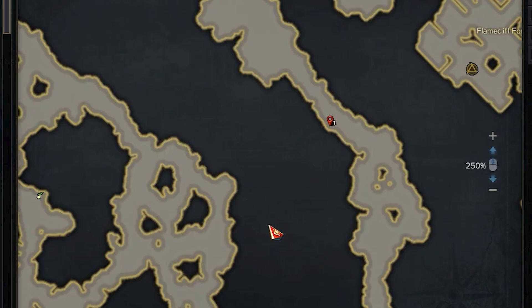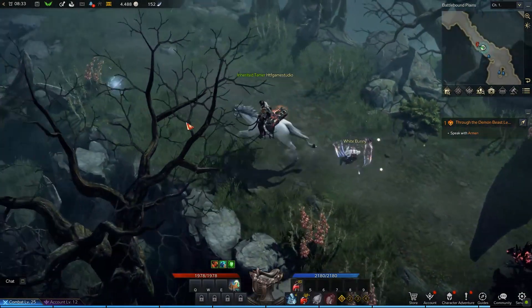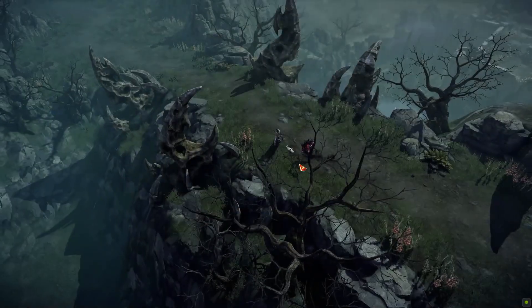The exact location you have to reach is the central part of the second passage. Once there, you will find the item to interact with in order to lock the Vista, in front of some clothes.